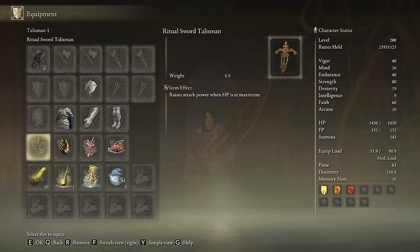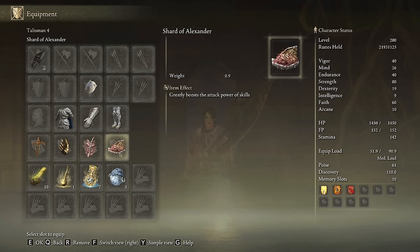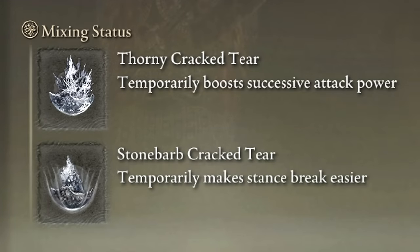The most important talismans for this build are the Ritual Sword Talisman, the Millicent's Prosthesis, the Rotten Windsor Insignia, and the Shard of Alexander. However, a very good alternative is the Lord of Blood's Exultation — you can replace any talisman you don't want to use with this one. In the Physic Flask, the Thorny Crack Tear and the Stonebarb Crack Tear are really effective. The Flameshrouding Crack Tear is amazing as well.